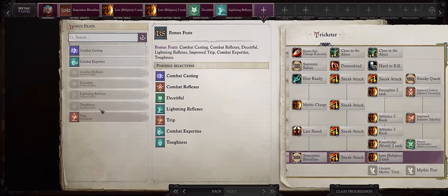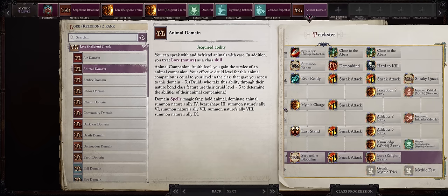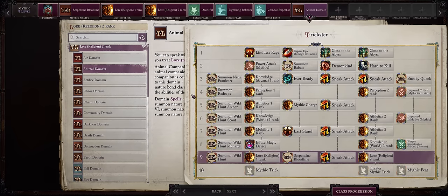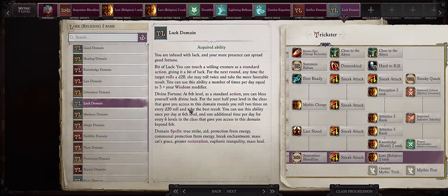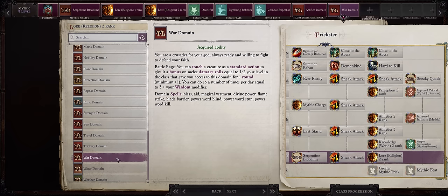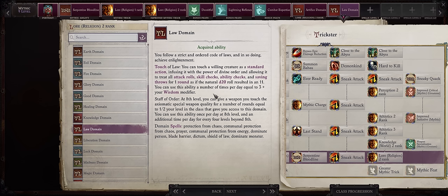The Serpentine Bloodline grants some feats at Mythic 9, but they're kind of useless at this point — just pick Deceitful, Lightning Reflexes, and the other one is up to you. For domains from Lore Religion Rank 2, you have an amazing number of options — you can even give your character an Animal Companion. Artifice can be pretty fun because of the Lead Blade spell. There's also Luck for Divine Fortune if you don't want to manually extend Fortune Hex. War can grant a lot of extra damage but with super short duration. I'll go with Law for the Staff of Order ability — the irony of being a chaotic Trickster with the Law domain. Plus it grants 2d6 resistible damage against chaotic creatures, including some non-demonic outsiders from the first DLC.